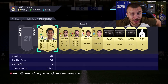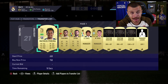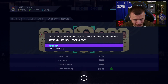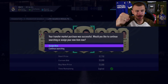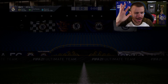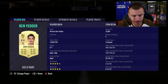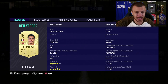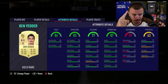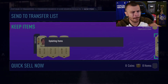We've got over 100,000 coins for upgrades right now and it's time to show you our new addition. I'm talking about Ben Yedder, 84 rated. Welcome to my club! 5-star weak foot, and with a Hunter chemistry style he's gonna be absolutely fantastic. 4-star skill moves.